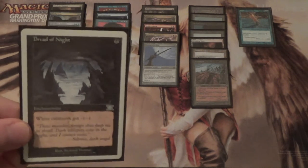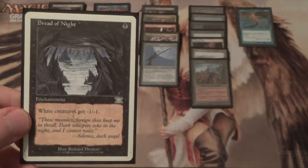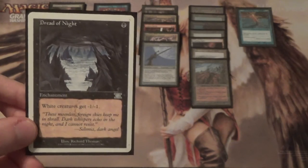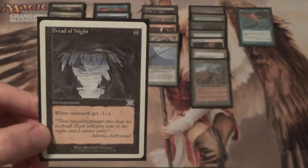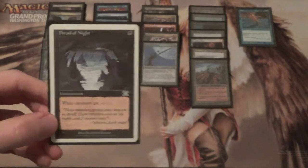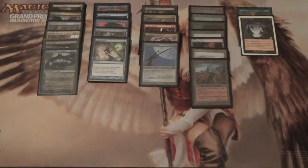Next we have good old Dread of Night — white creatures get minus one, minus one. Bring this in against Death and Taxes. This card has actually gotten a lot better since Recruiter of the Guard came out — Recruiter of the Guard, also known as Demonic Tutor, goes and gets creatures with toughness two or less. They can go get their Moms, their Thalias, their Spirit of the Labyrinth, Flickerwisp, whatever they need. If they go get one that has one toughness, you've just shut down a fair portion of their deck.